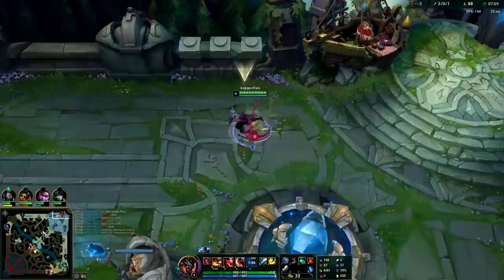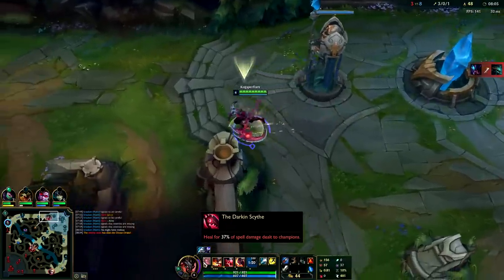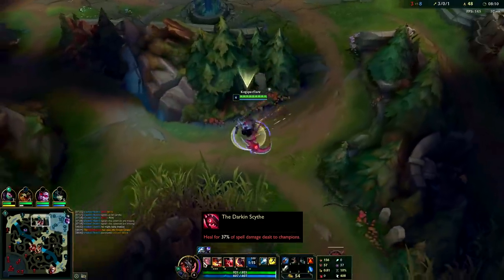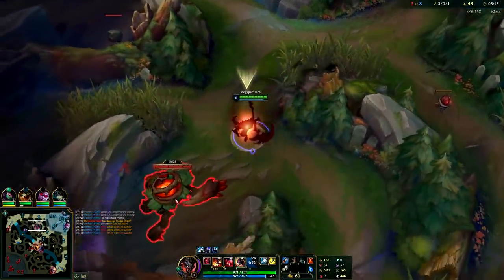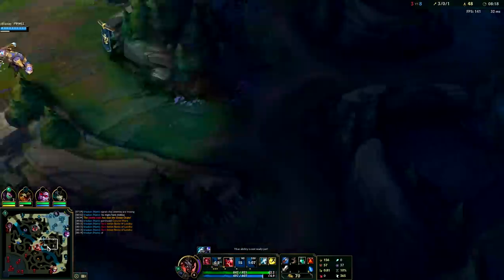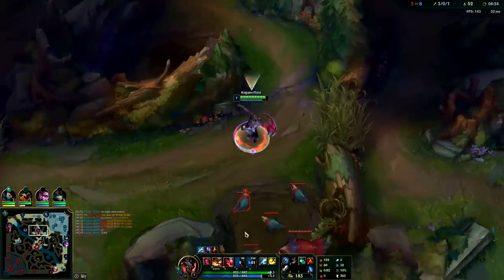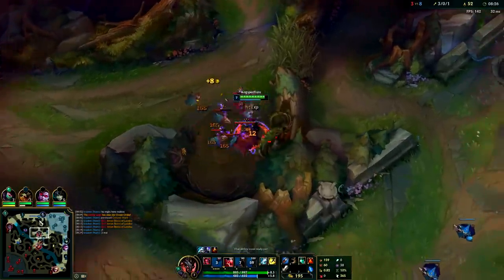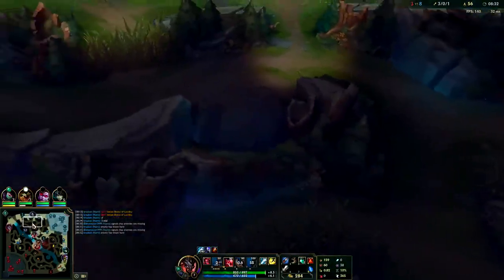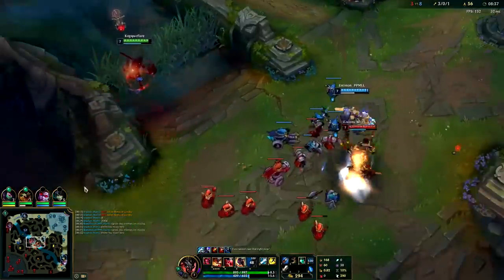I want to get my red buff before rushing dragon. The nice thing about Red Kayn is your spells heal you for a lot of the damage you deal. I heal for 37% of the damage I do — which is insane. It's essentially 37% lifesteal on my spells, and Kayn's Q is on such a short cooldown it's pretty nuts. Looks like they just got dragon. I didn't do golems-red-raptors only because Wukong's shoving and I felt there was a gank opportunity.